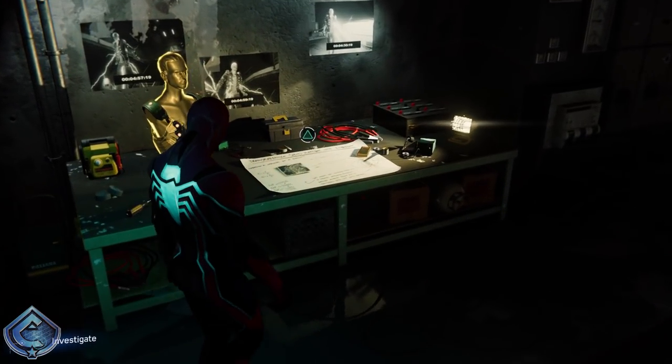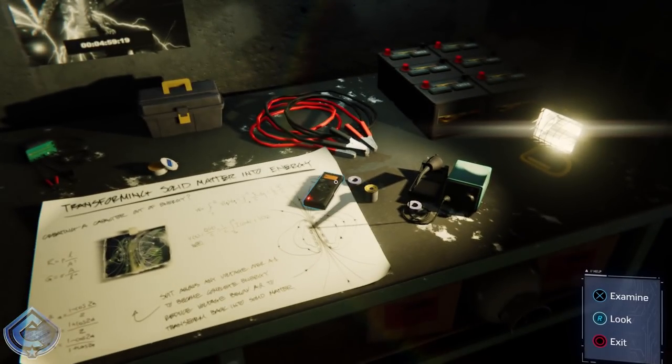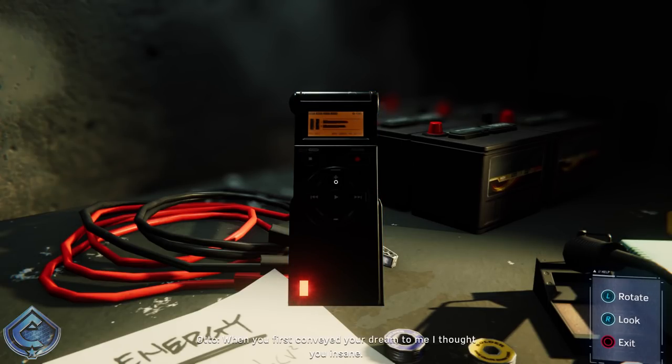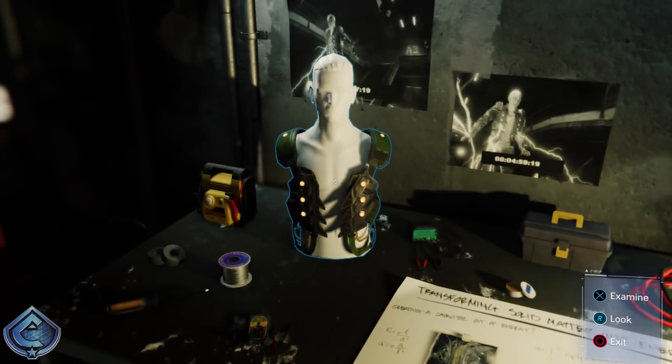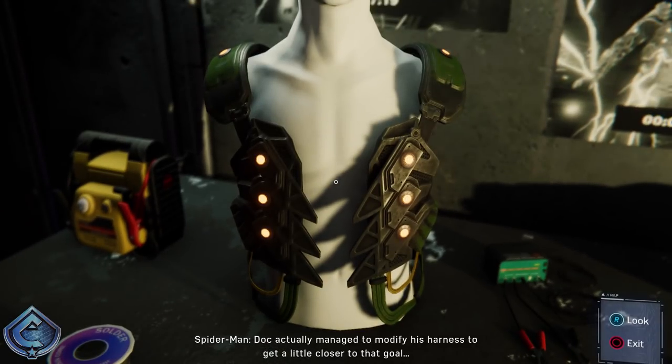Who else we got — Electro! Total live wire, that one. Otto's message: 'Max, when you first conveyed your dream to me I thought you insane — pure energy. But as I dove deeper into the problem I discovered a way to give us both what we desire. I promise you, when we are done, you will be pure energy.' Damn, Otto. Electro's big pipe dream is to become pure energy, and Doc actually managed to modify his harness to get a little closer to that goal.